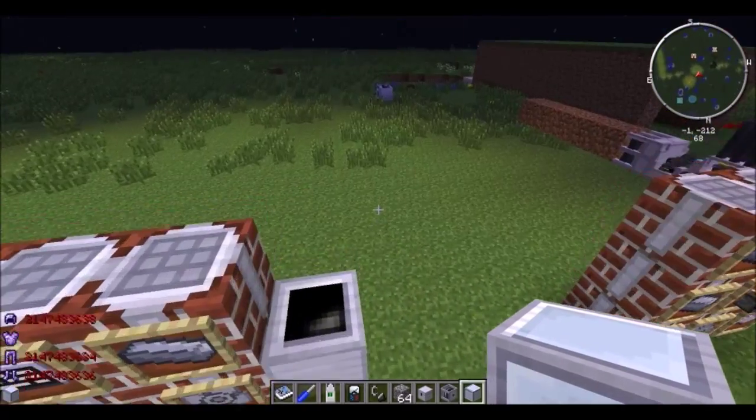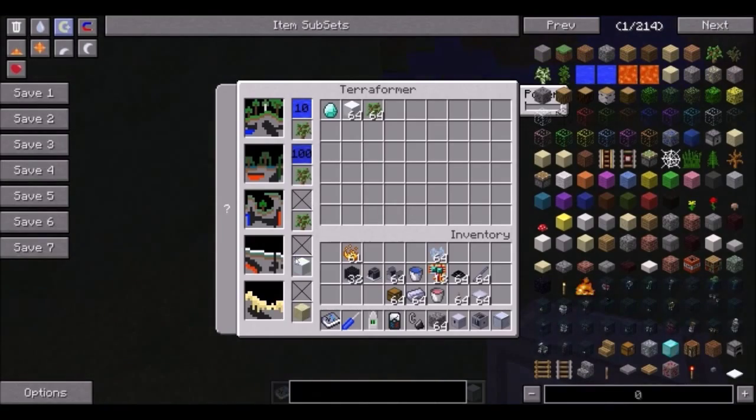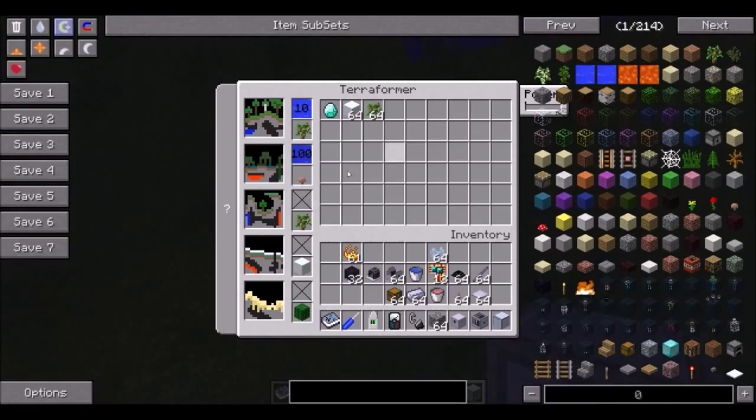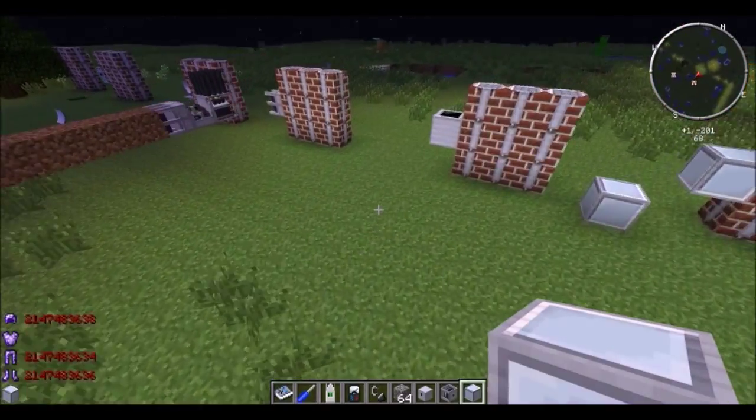Here is a terraformer, which I have not been able to figure out for some reason. Here's the internal inventory — you need the items that it requires, and you need power. It should convert biomes, but it isn't working for me. Maybe it's because it's a super flat world.